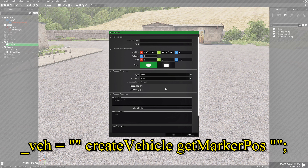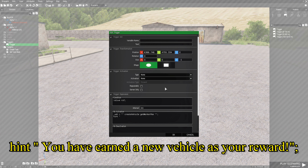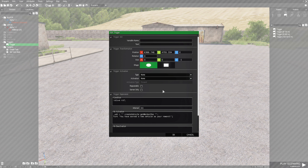In the On Activation box, we're going to put: code_veh = createVehicle [className, getMarkerPos 'mark', [], 0, 'NONE']; Hold down left Shift and press Enter to go to the next line, then type: hint 'You have earned a new vehicle as your reward!';